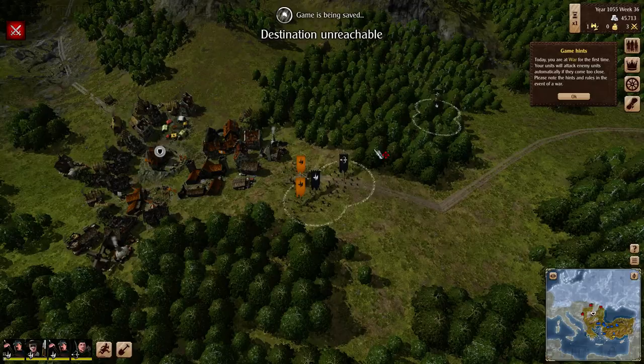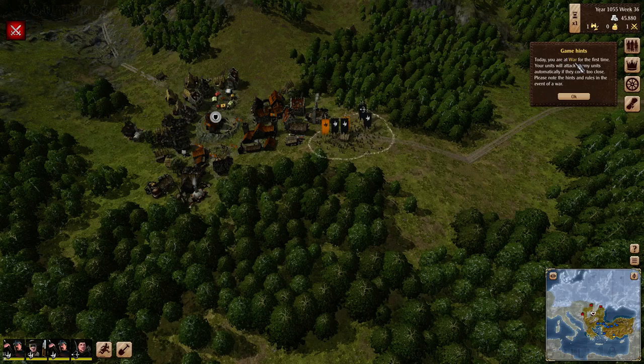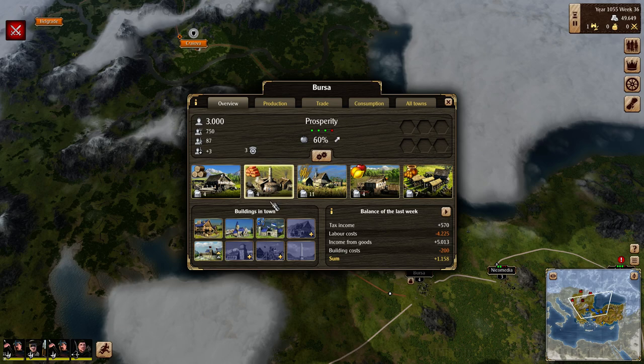So am I going to siege? Oh there we go, they've got some units. Everyone fight! Not particularly high-tech combat - this is not like Total War or anything. Town under siege - it will eventually break probably. Today you're at war for the first time. Your units will attack enemy units automatically if they come too close. Town near you is under siege - yes, well, I'm doing that. I'm wondering if I should build more units down here, and I think the answer is going to be yes.